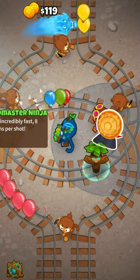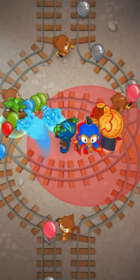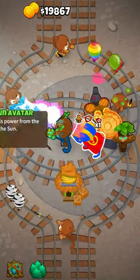Upgrade your ninja to Bloonjutsu, upgrade your alchemist to Berserker Brew and get perishing potions, drop a super monkey for the Moab, and get a discount village in range of the super monkey.